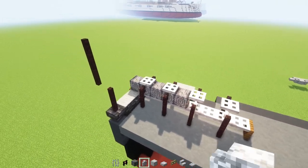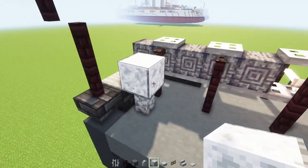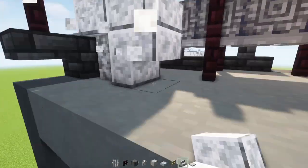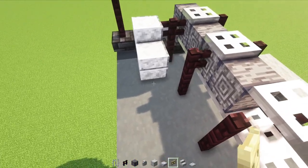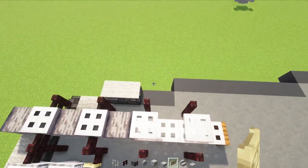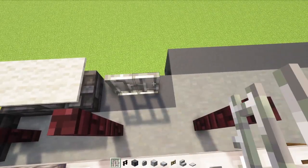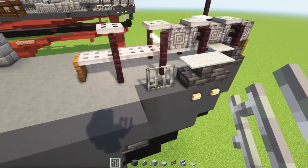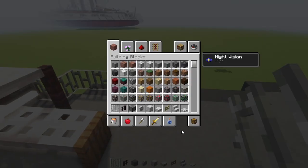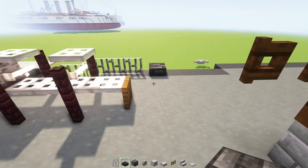Next we'll add in a diorite wall right here, polished diorite block, polished diorite slab, and then stairs underneath with a birch fence gate and open that up. Next we'll go on the side here - add in two iron bars like that and then four iron bars to the side: one two three four, and then a polished deep slate tile slab.